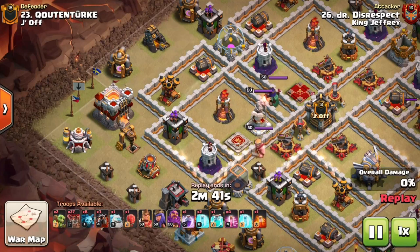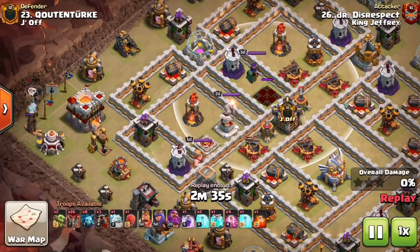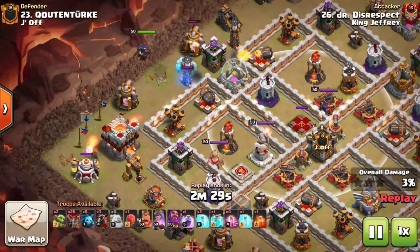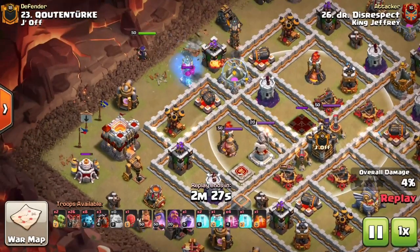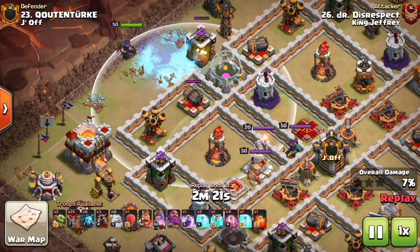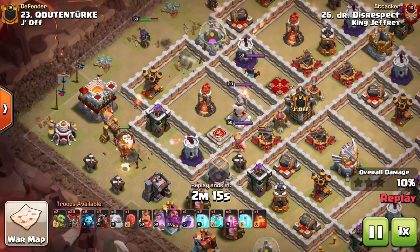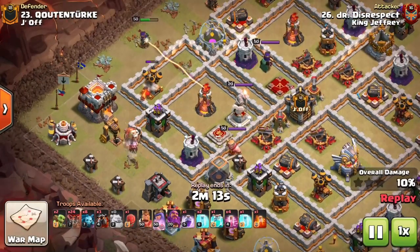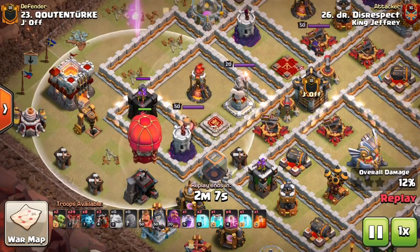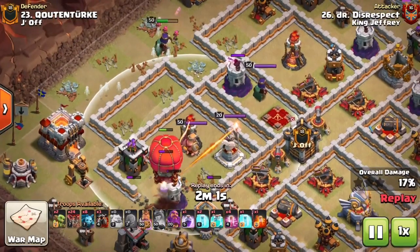It's a difficult path to push a slammer through here — you've got to get all the way to the queen without the extra support units, so it can be tricky. That's what Dr. Disrespect does here: he uses an ice golem and the queen to go in after the air defense and cannon, and uses a couple balloons to take out the mortar and create the path he needs to get into the base. Watch where the slammer comes down — wizard tower first, then archer tower, then the inferno.